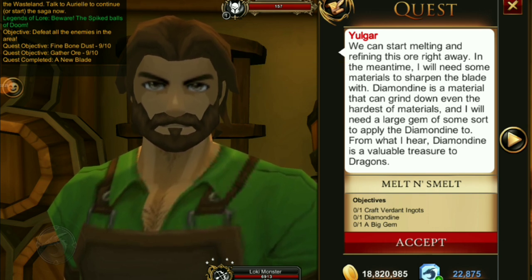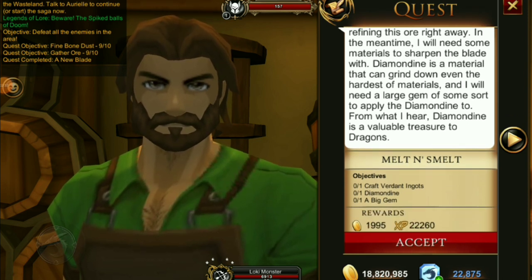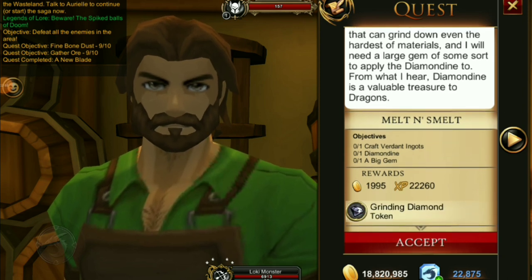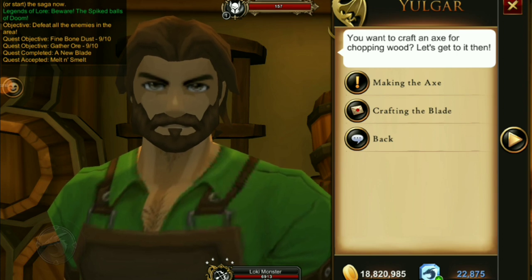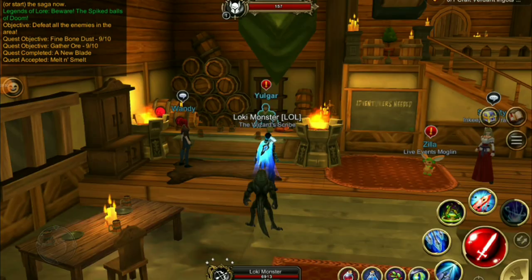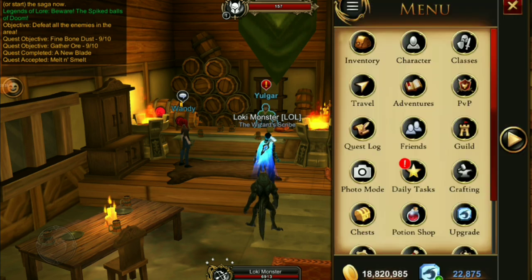Now that we have all the ore, hand it in. The next quest is to craft Verdant Ingots out of the ore and also find a Diamond Dean and a big gem to sharpen the blade. It gives a hint that the Diamond Dean might be somewhere around some dragons. Before going anywhere, craft the Verdant Ingots now — they take about 15 minutes, which is enough time to gather the next two materials.